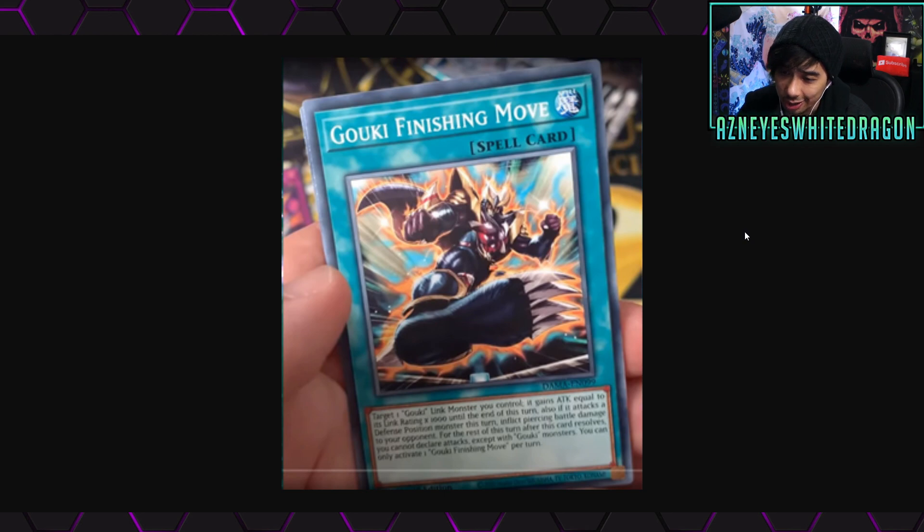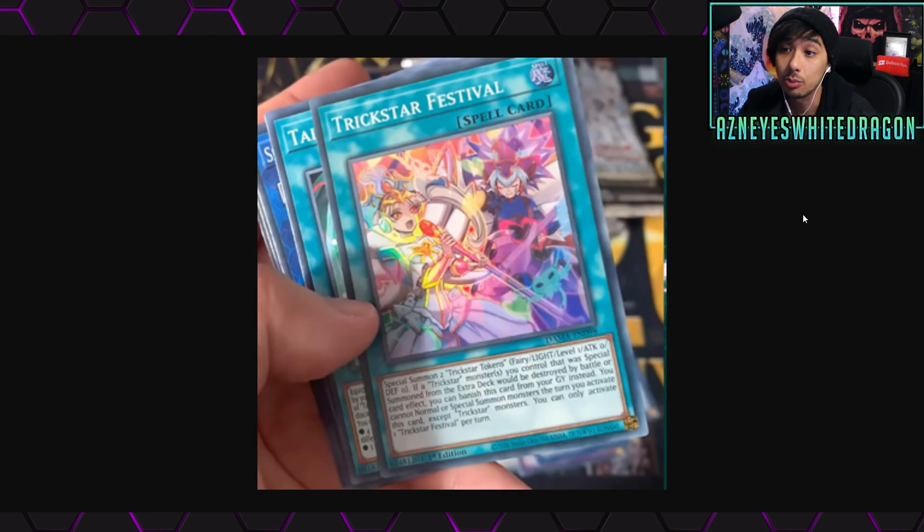Sorry about the image quality on these — we have to zoom in to read them. Goki Finishing Move is a spell card that says: target one Goki link monster you control — it gains ATK equal to its link rating times 1000 until end of turn, and if it attacks a defense position monster this turn, inflict piercing battle damage. For the rest of the turn after this card resolves, you cannot declare attacks except for Goki monsters. You can only activate one Goki Finishing Move per turn.